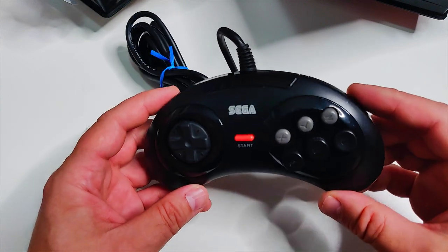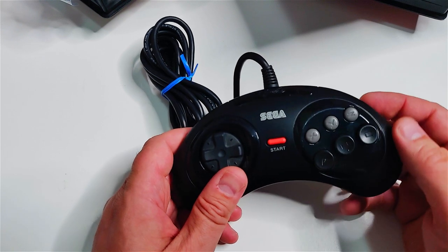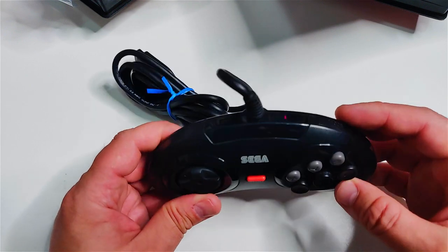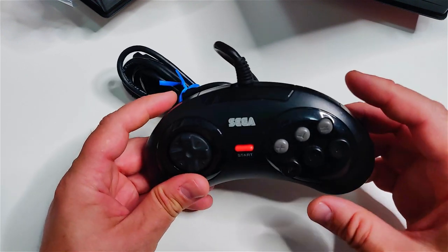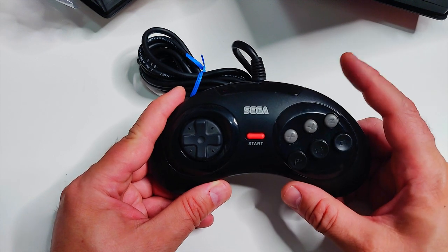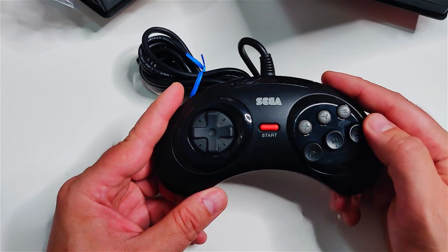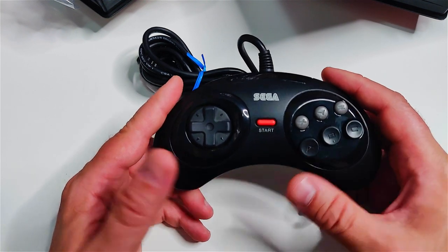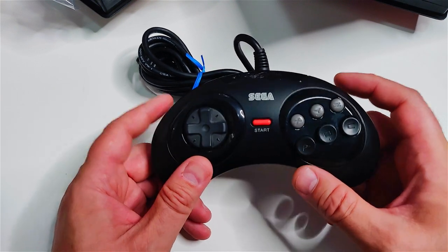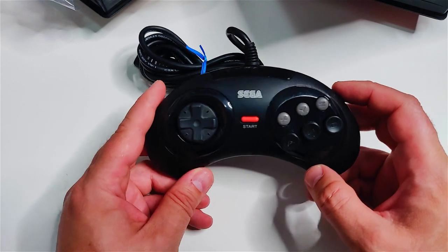This is the six-button controller, and its unique feature is, of course, the six buttons. There's also a mode button at the top. The reason for that is some games are not compatible with the six-button controller, so you hold down the mode button to make it behave as a three-button controller. Some three-button games don't require this, but for those that aren't compatible, holding mode makes the controller compatible again.